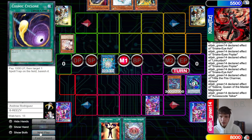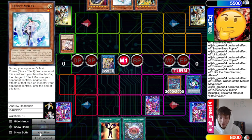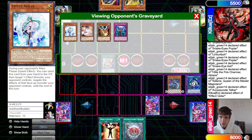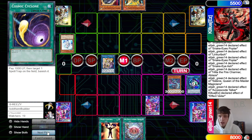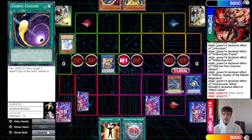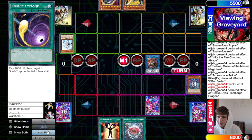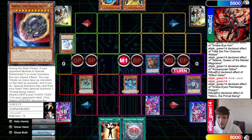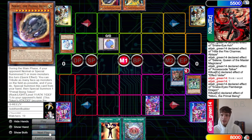Hita takes something, make Selene. Selene gains one counter — not enough to do anything. Then make Access Code, Access Code effect gains attack. They Veiler the Access Code. If you drop Rock you'd guarantee losing, so you drop Veiler to force them to keep going if they want game. They're at 5500 so they make Dark Charmer.